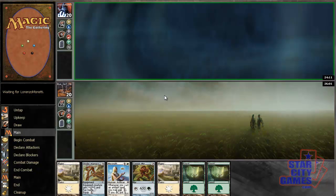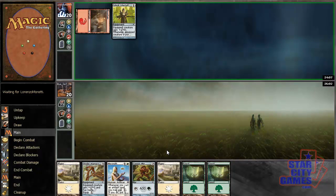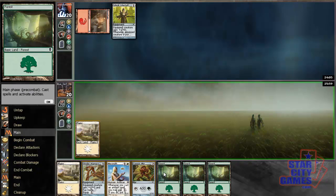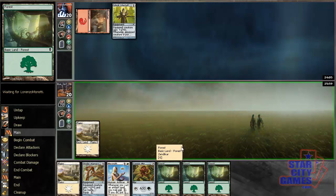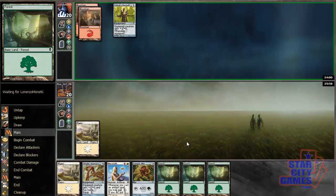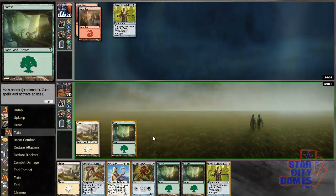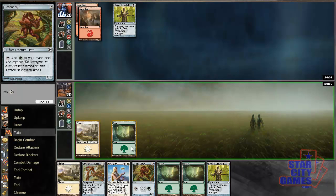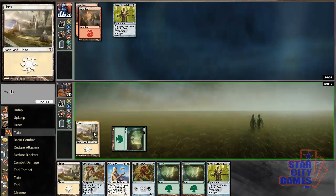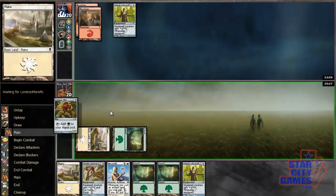He stops at 6. First draw is a land, but we have all the lands we need for the game now, so any spell we draw we can cast. I was going to make the Meersmith there, but the fact that I drew Lifestaff means I can play Meersmith next turn and then make Lifestaff and a Myr.